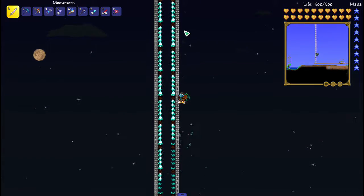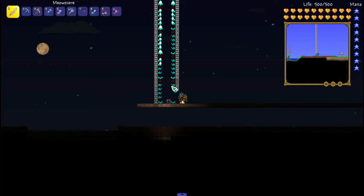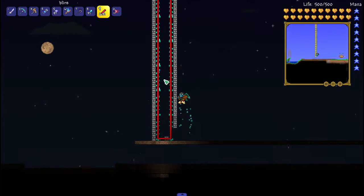So what I built here is a giant pillar. Within it is a bunch of spear traps that have been actuated, so they are, like, transparent. So you can go through them and stuff.